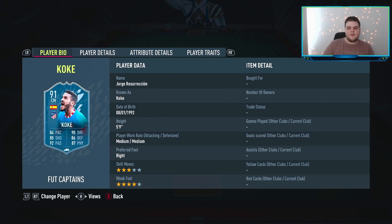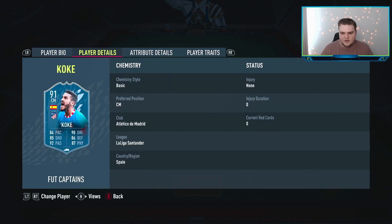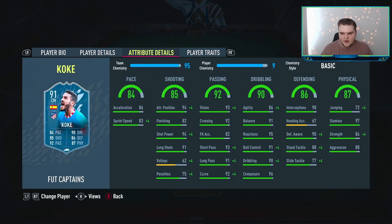Over on the right centre-mid side — playing a 4-3-3 third variant in this situation — we're going to spend 107,000 coins on Koke. The options were him or Marino, and I wanted Koke just because the stats look that little bit better for in-game performance. I'd probably put a Shadow on him — get the pace up as far as you can, max out the defending, and he's got good stamina already.